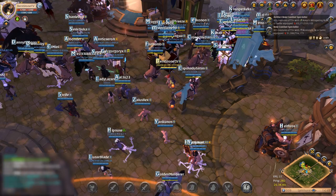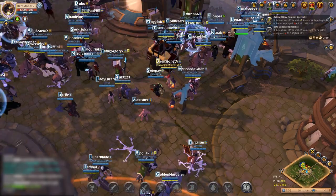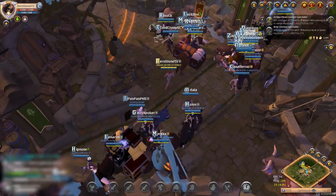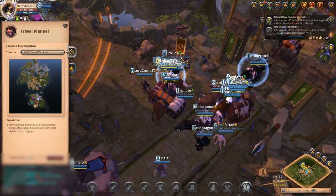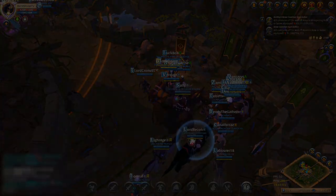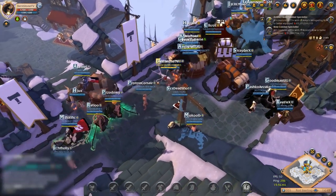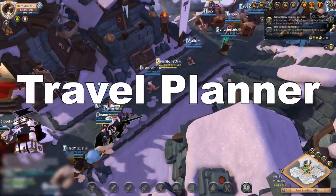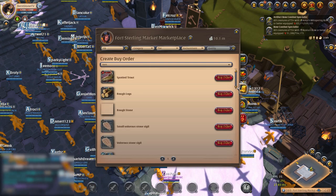That creates an opportunity for us to make a ton of silver. The first thing you want to do is scout the market where you can buy Rough Logs for the lowest amount and sell them for the highest amount. You can take off all your gear, go to each city, and take note of the buy orders and sell orders for Rough Logs in each city.